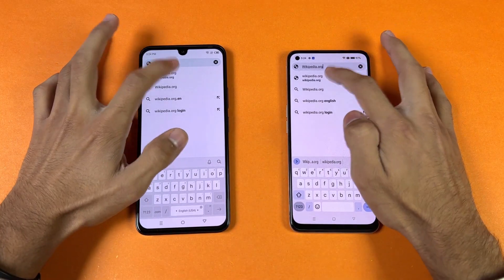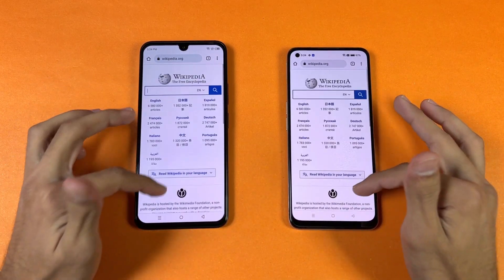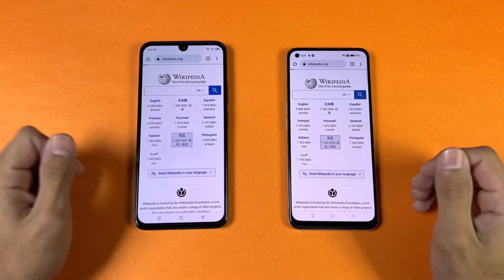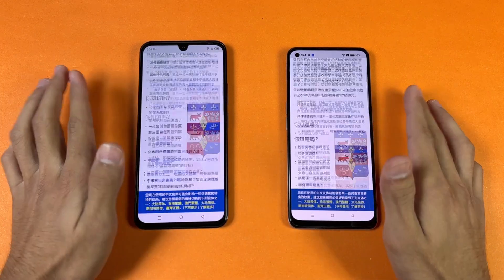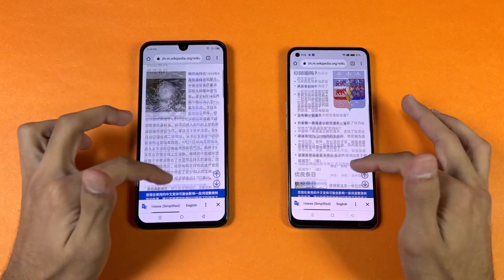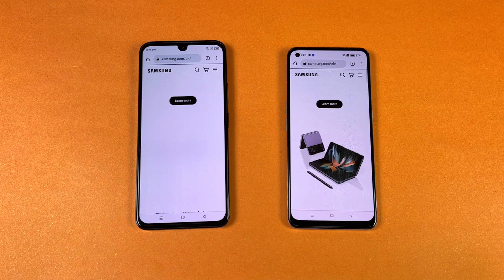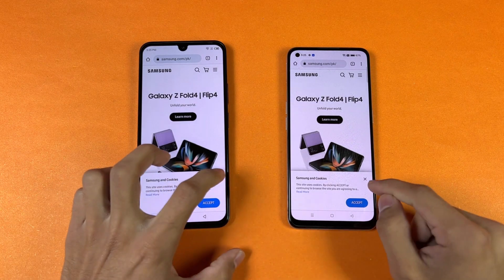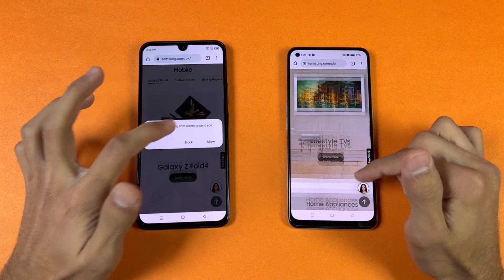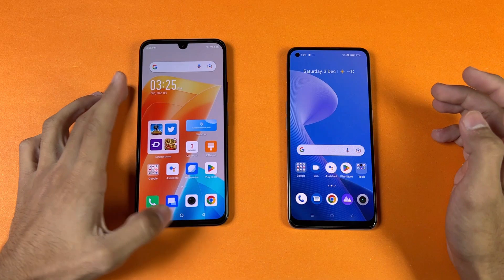Now let's check internet browsing speed using Google Chrome on both phones. Wikipedia.org loads pretty fast on the 020. Scrolling-wise, there are little jitters in the beginning on both phones but more on the Realme 9. Opening another page is pretty similar. Scrolling again shows little jitters on both phones. Samsung.com tries a tiny bit faster on the Realme 9, and scrolling is again pretty smooth on both phones.